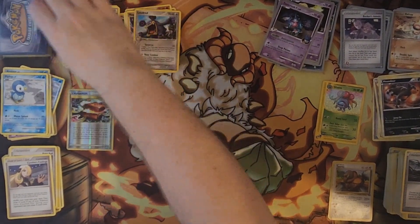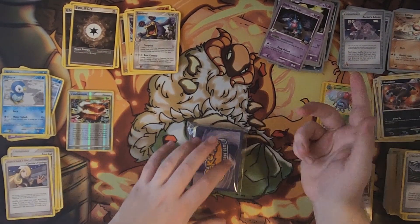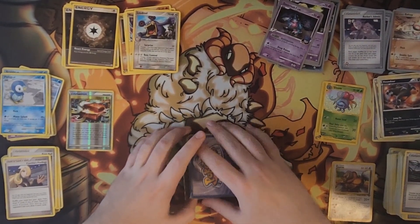Windstorm is one of the best trainers from the EX era. This is definitely going to get used — I have a deck in mind right now, the 2008 Torterra, that will gladly use it. Essentially at this time there was Cessation Crystal that turned off all Poke Powers and Poke Bodies if it was attached to your active Pokemon as a tool card. So you'd have decks that played Cessation Crystal and decks that countered them by playing Windstorm or Pachirisu. Windstorm is good in so many decks — this is a great find.